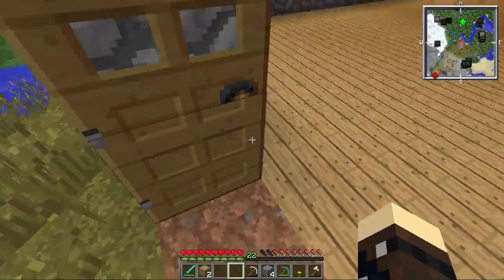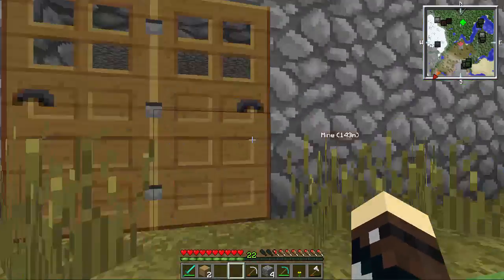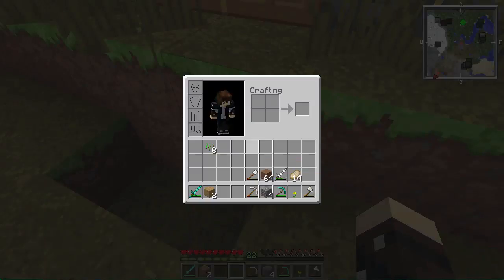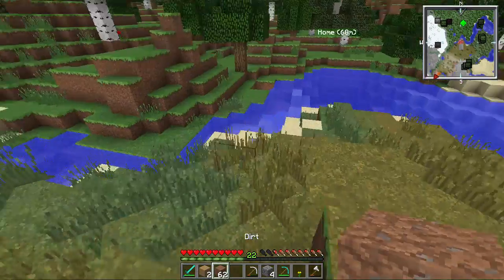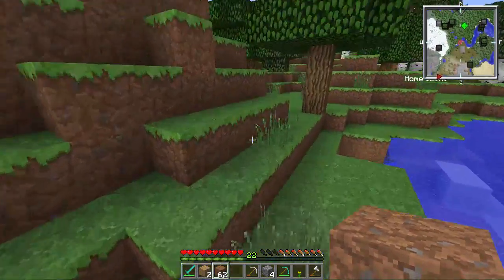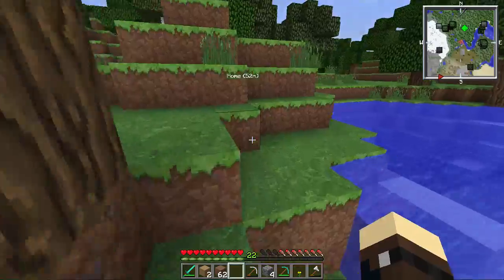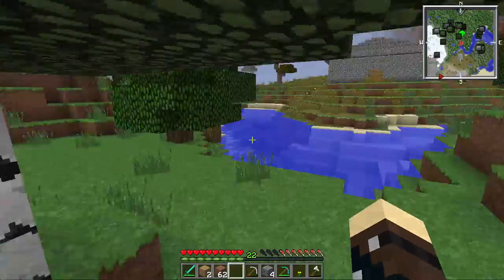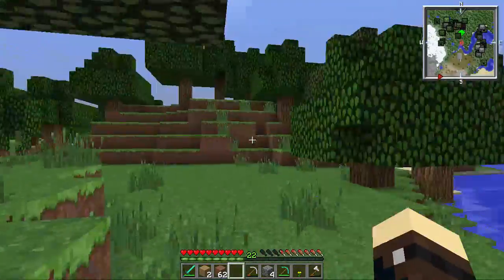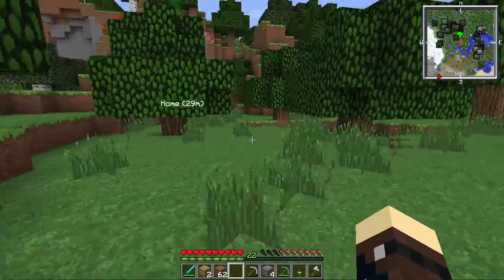Let's make some stairs in front of our house. Let's get some dirt. Let's make cobblestone stairs because I like cobblestone — it's pretty strong. I kept going under the tree but wood might work too.